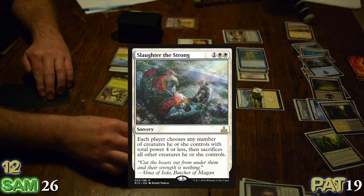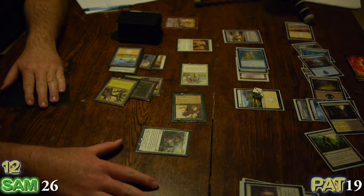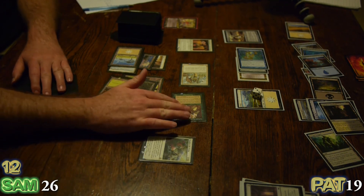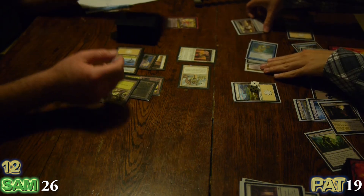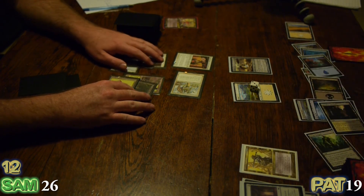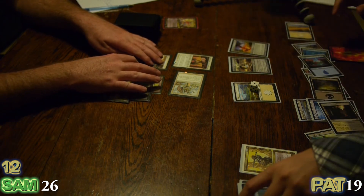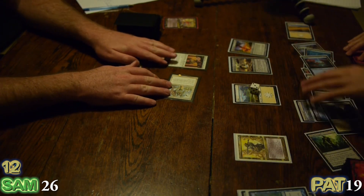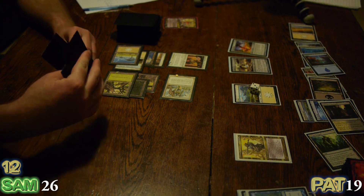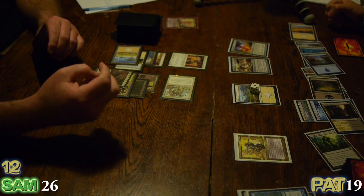I will Slaughter the Strong. Each player chooses any number of creatures they control with total power 4 or less and sacrifices the rest. That will basically choose these for me. Dakon now costs a cool 12 mana. I for one am fascinated to see if you can hard cast him again. I have no choice at this point — I'll play my eighth land and be done.